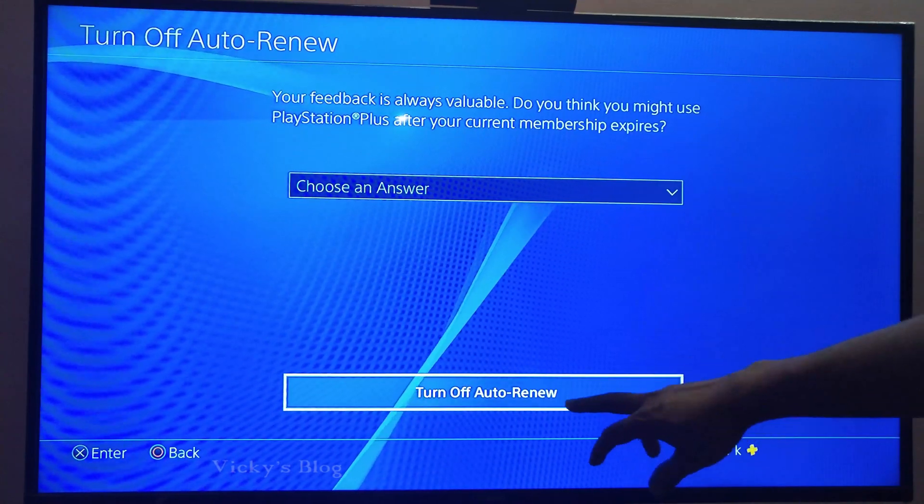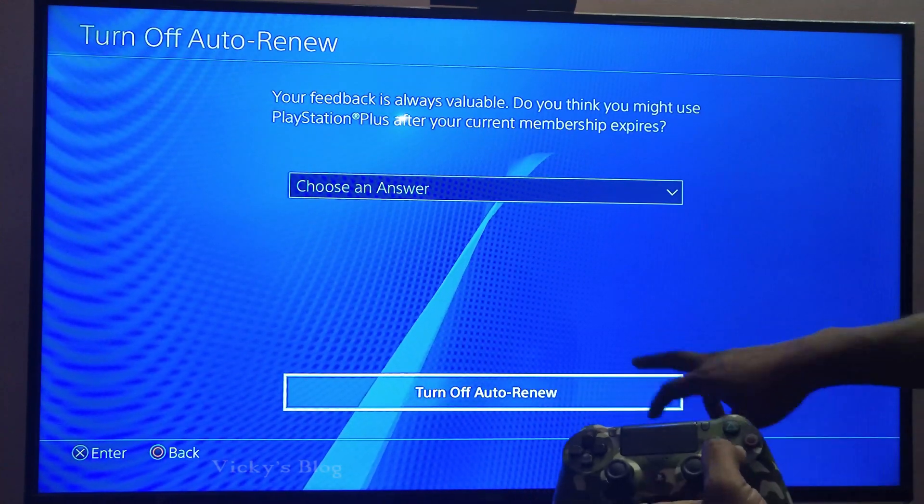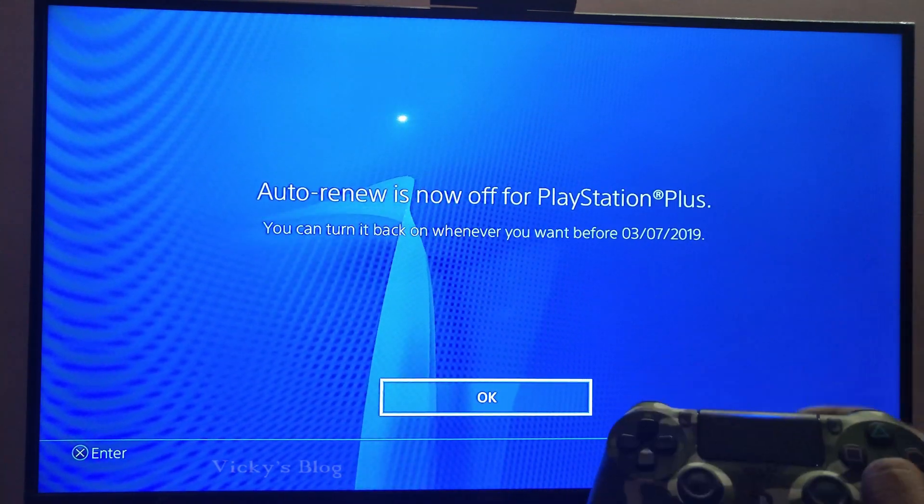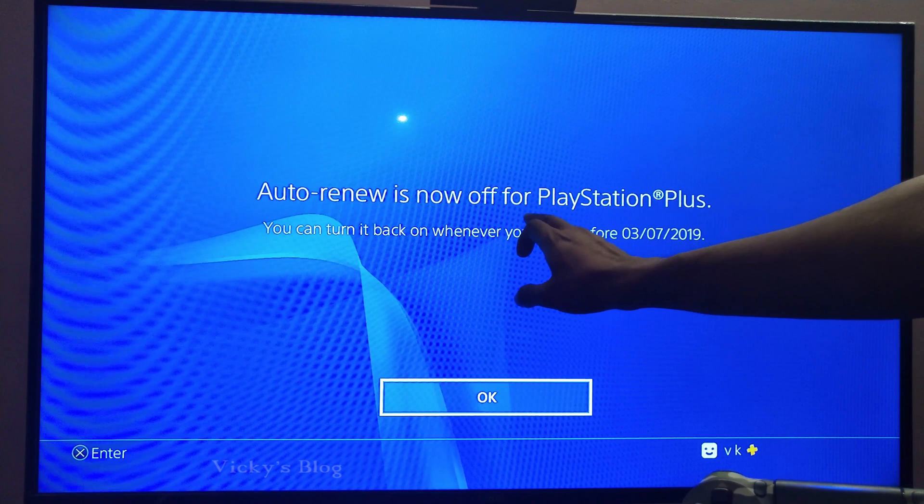You can give feedback but I'm not going to. Select Turn Off Auto Renew and complete the setup — then it will be completely turned off. 'Auto Renew is now off for PlayStation Plus.'